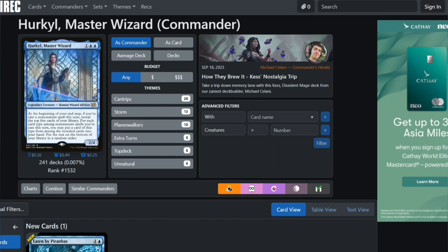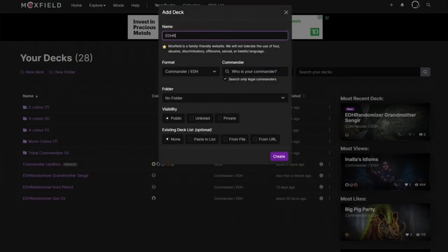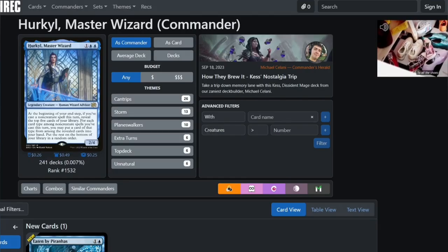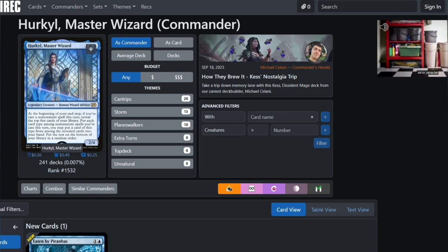There's some wizard stuff you can do with her. Let's open up Moxfield and create a new deck — EDH Randomizer Hercule. So we've got Hercule, Master Wizard. Her ability cares about non-creature spells: instants, sorceries, artifacts, enchantments.